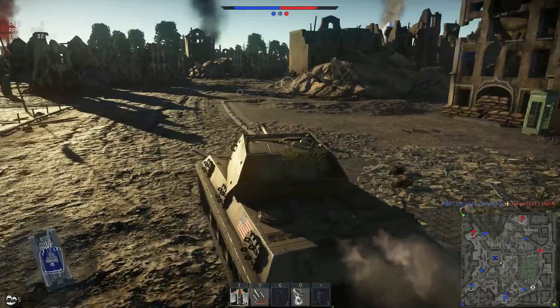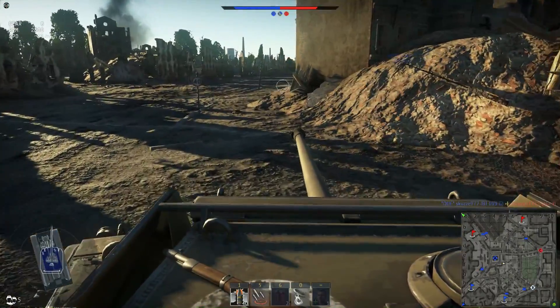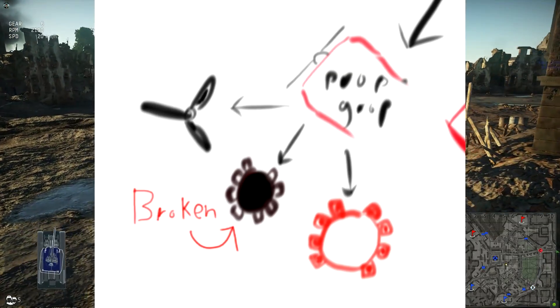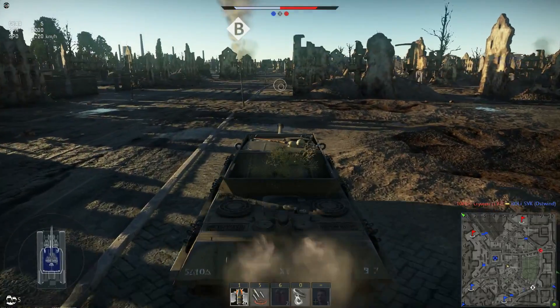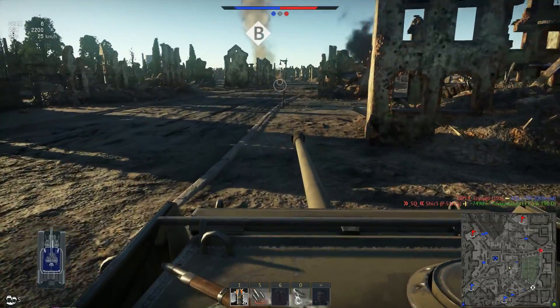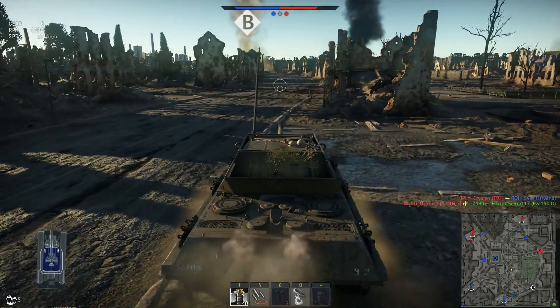They could have broken it down to large caliber or small caliber, but they didn't. So you have to break down the components until you find the broken component, and then you can scrap that and get more toolkits. Then you have to replace the broken component — and how do you get that? Randomly in random battles, or by buying it off the marketplace.